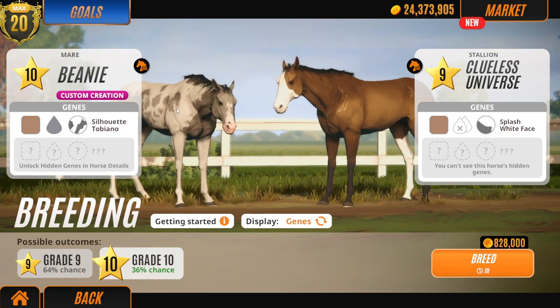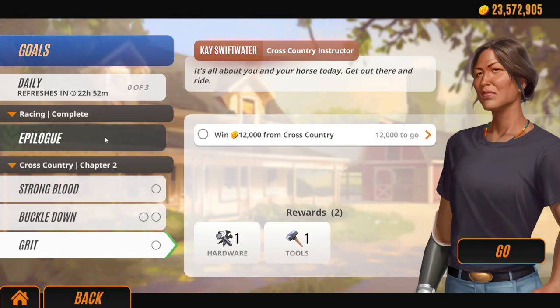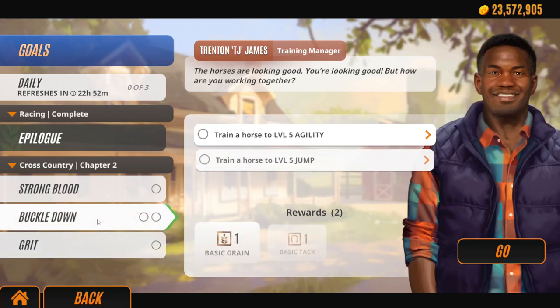It wants us to breed a level three or higher horse — we can definitely do that. Let's breed these two together and see what we get. We'll leave that for a minute, go do another cross country, and come back to discover the foal. Stay tuned because there is one more keyword to go for a chance to win a free Steam key for Rival Stars Horse Racing. Pickpock — well done, this game is fabulous. If you're on mobile and get frustrated, this is your chance to get the PC version for free — normally 35 pounds or 40 dollars.